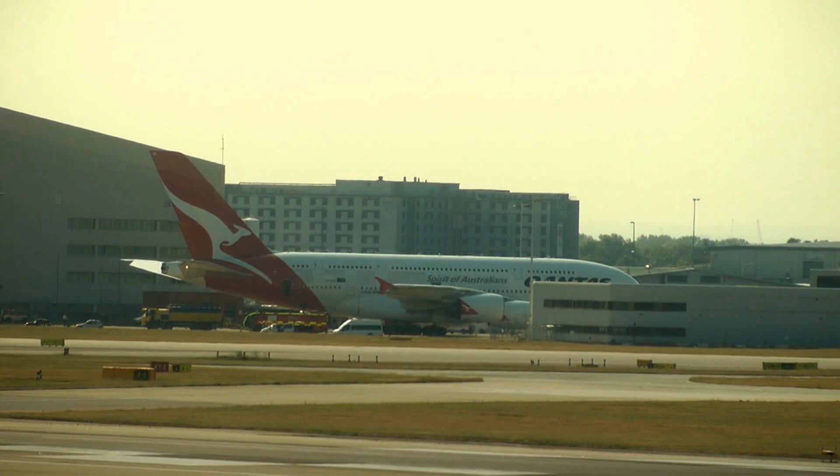RF-1, about 15-mile final. Qantas 94 Super, Lawson Oaks Tower, the critical area is protected. Wind 070 at 5, runway 25L, cleared to land.